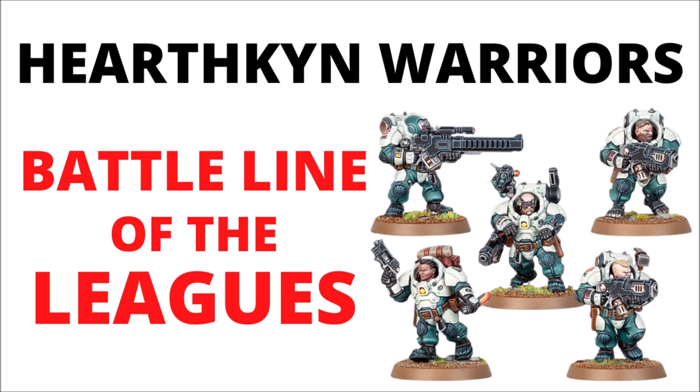There's a lot to talk about with our standard issue augmented clone short people. They've got by far the most wargear choices in the book, plus a massive amount of synergies with the stratagems and characters of the Leagues, so they do have rather a lot of options to cover. In the video we'll talk over their datasheet and unit choices, perhaps some of the best options out of the many buffs and synergies available, and then go through a few example squad builds. Lots to talk about, so let's jump straight in.